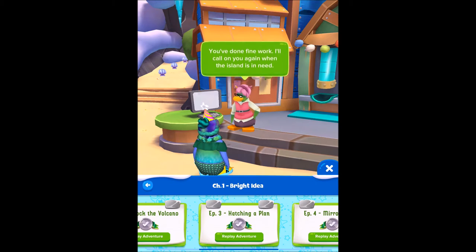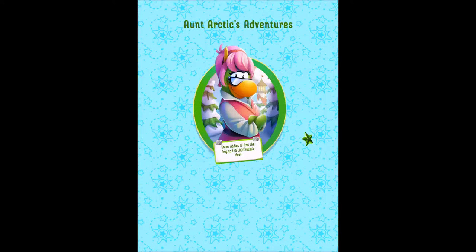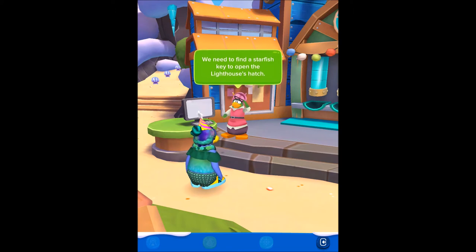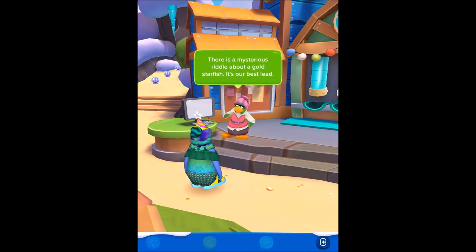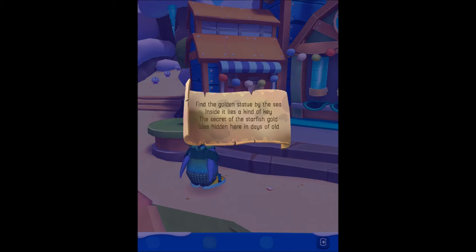Hello again penguins, let's start episode three: 'Hatching a Plan.' We need to find a starfish key to open the lighthouse's hatch. There is a mysterious riddle about a gold starfish — it's our best lead. 'Find the golden statue by the sea; inside it lies a kind of key. The secret of the starfish gold was hidden here in days of old.'